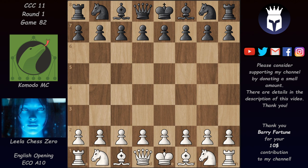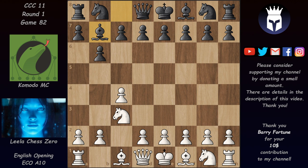This is Lila versus Komodo MC, game 82, and we have an English opening which started with C4 and B6. B6 is not really the best move in this position, but believe it or not it was played even by super GMs in this exact move order. Nice E3 and Bishop B7.